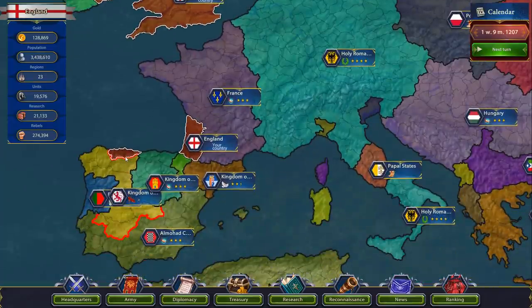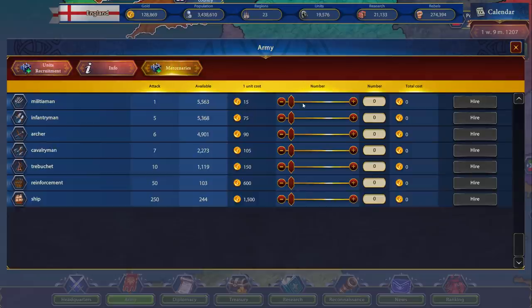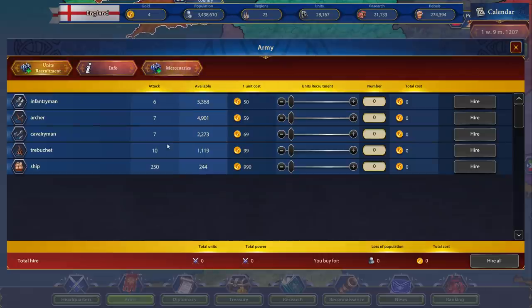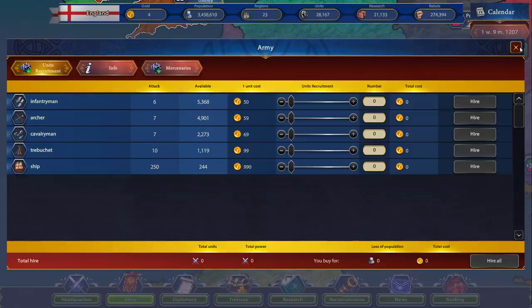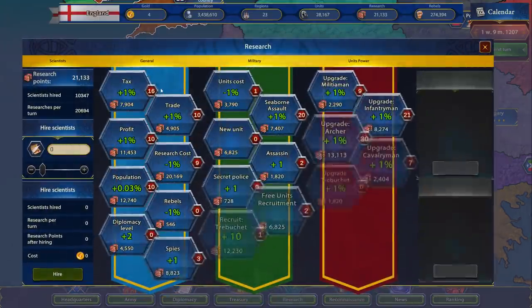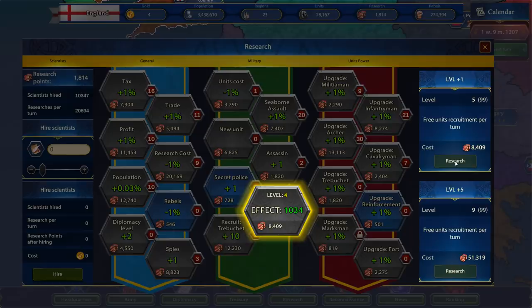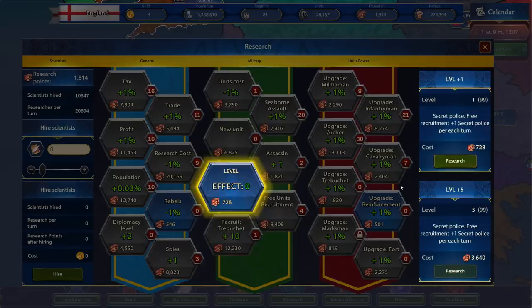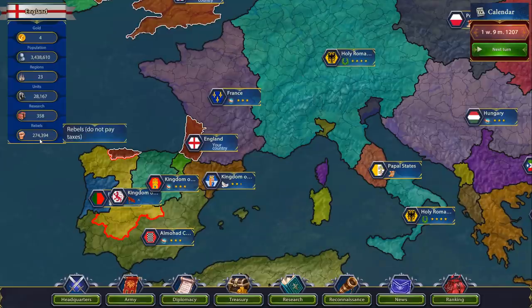Now it's time to stomp them properly. We should be able to do a landborne attack now — let's yank them out of seaborne and go in for a land attack. Let's crank up the militiamen — 14,000 militiamen, everyone grab your pitchforks, it's time for Spain killing. Let's get some research — increase trade, free units, more free units. Secret police I think puts down rebellions — do we have a rebellion problem? There are 274,000 rebellions. What? Rebels don't pay taxes — well, put them down.